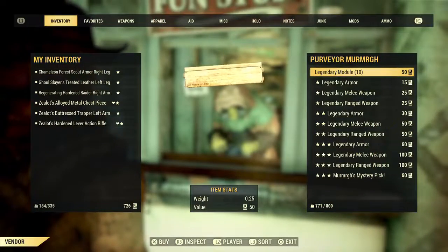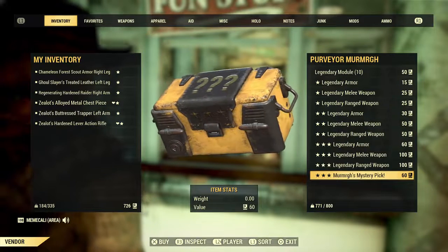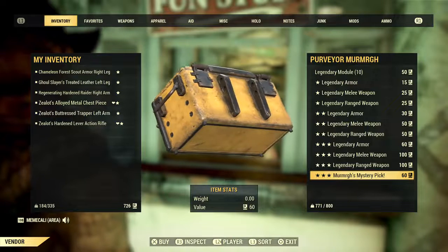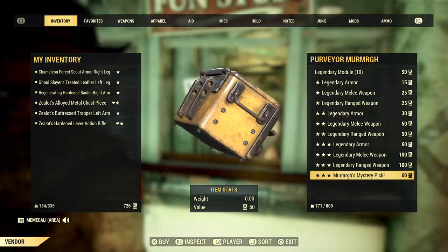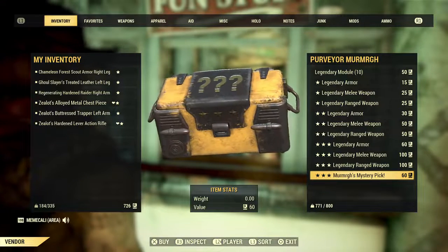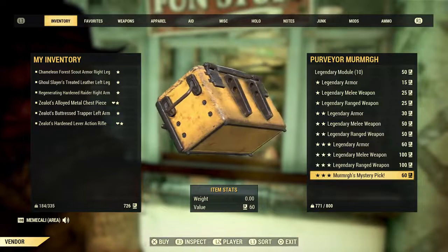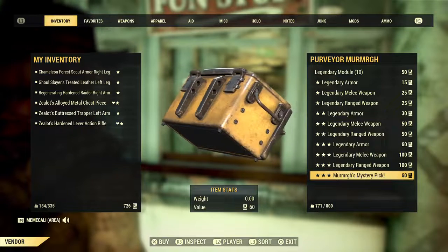If you haven't heard already, until the 31st, the purveyor is going to have a mystery pick for 60 legendary script, and it's going to be a 3-star legendary — whatever the purveyor is going to pick for you.